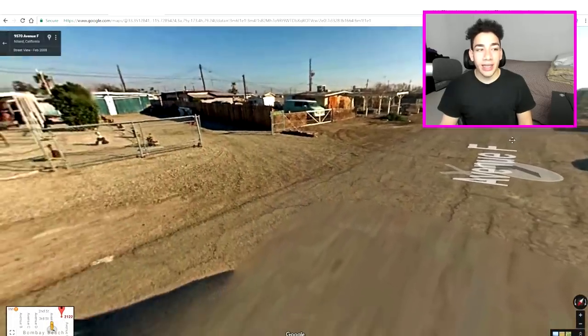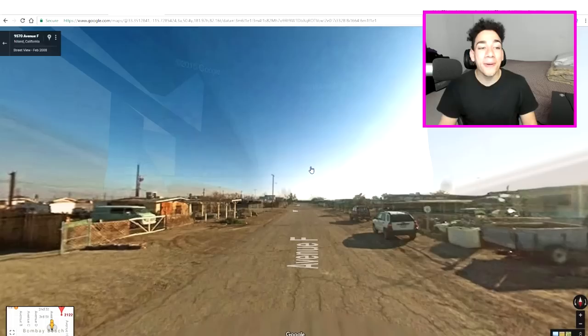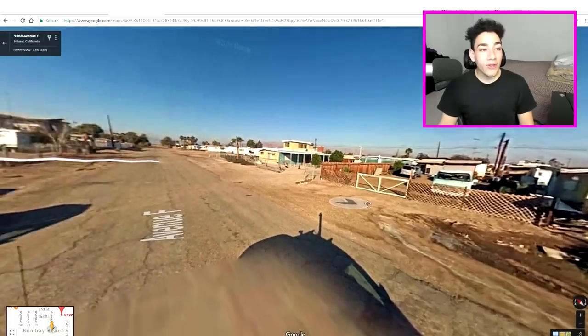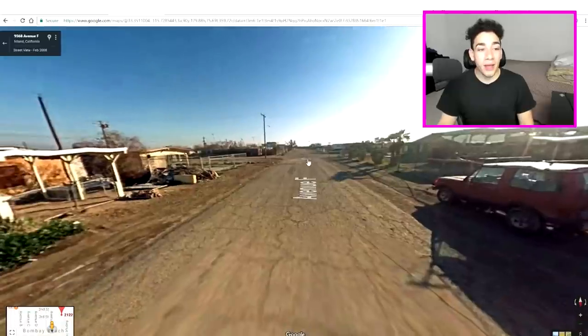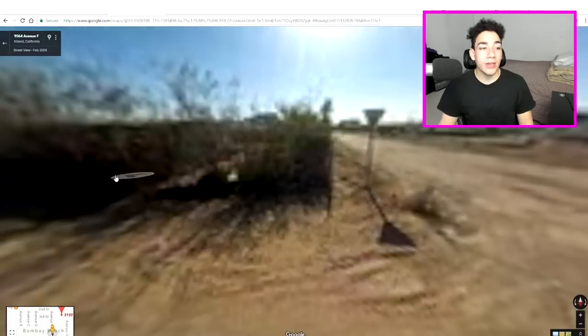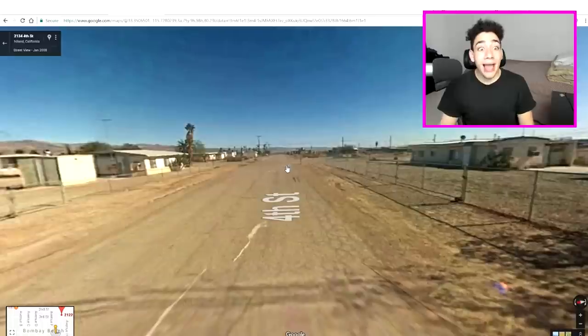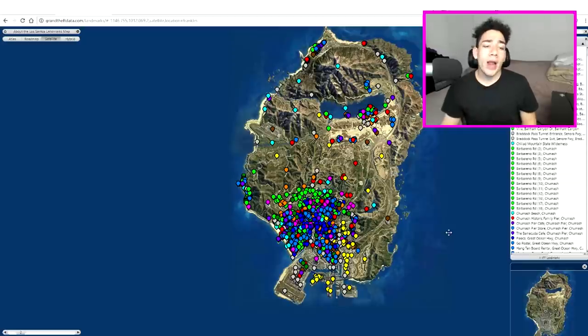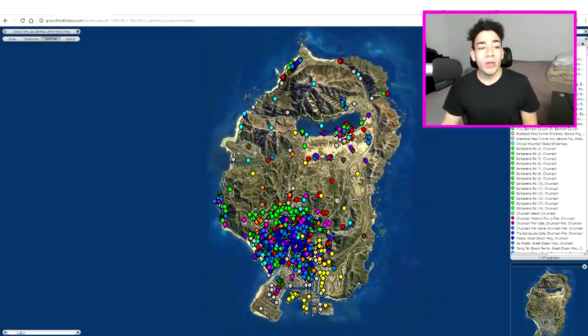Holy crap, man. Like, look at this thing. I would never want to actually live here. All the houses here look like absolute garbage. Honestly, I have no idea how Trevor loves living here. This place looks like a freaking dump. But then again, it actually kind of matches his personality with his violent tendencies and all that. There's a bunch of abandoned places. And right here, we got this big old map of Grand Theft Auto 5. If you guys are curious about what all these colorful blimps or circles scattered around the map are — well, these are actually real life images of the famous landmarks in the game.